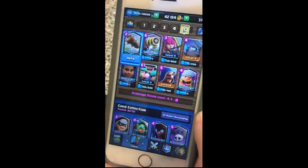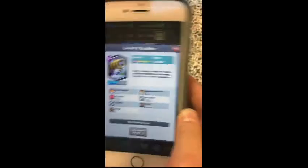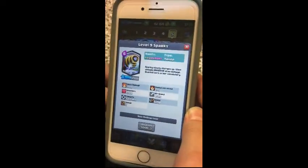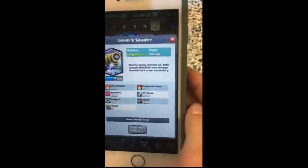The next card is the Sparky. The Sparky takes a few seconds to charge up its hit, but it does so much damage. The King Tower is great at taking it off, so you can back it up with splash damage like a Wizard or something.